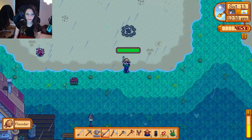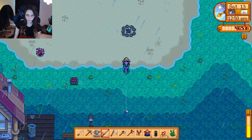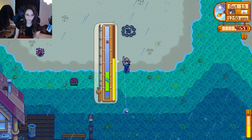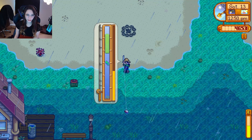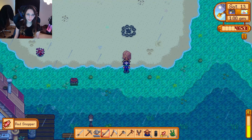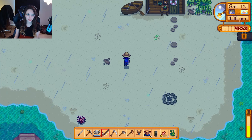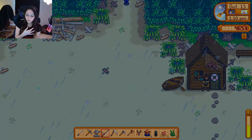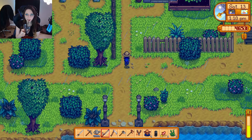Okay we basically got one more cast to get an octopus today. It's 12:50. Oh we got one, we got a hit — this is not going to be an octopus, I can already tell. We can at least get the treasure chest and then go grab our copper bars and head to Clint. The red snapper. Oh we got some good stuff from there at least. So while we're at Clint's we can also stop by and see Gunther and drop off those artifacts at the museum.